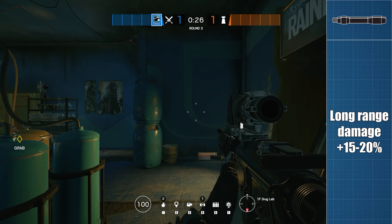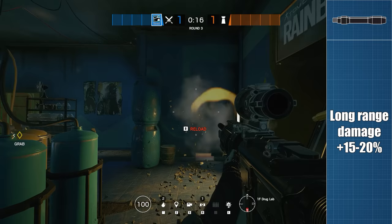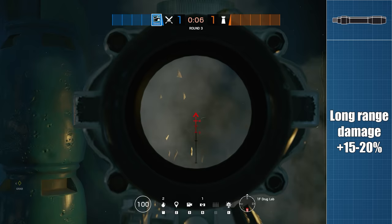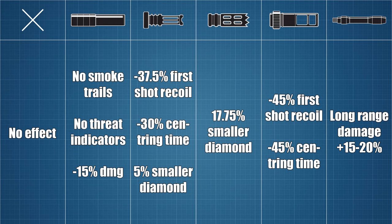Last and also least — the extended barrel. Its function is already quite well understood: it does not improve recoil in any way but will increase the lowest damage your gun does after damage drop-off. Adding a little more power to a gun at 28 or even 35 metres depending on the gun is not very useful in a game where the average kill distance is less than 10 metres.